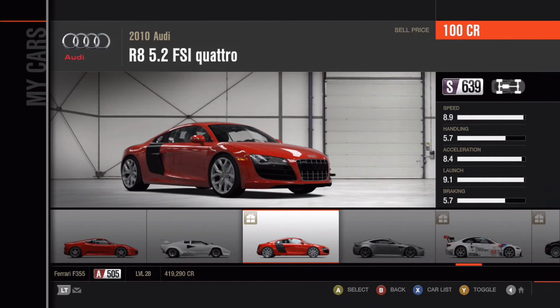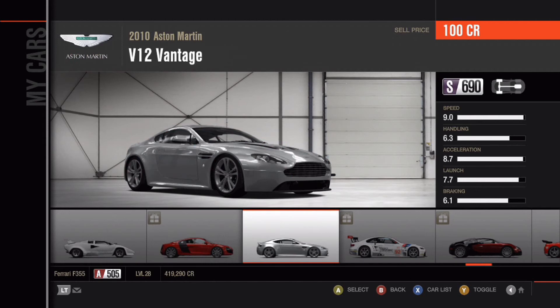Moving on to another gift car I don't really use: the 2010 Audi R8 5.2 FSI Quattro — not much to say, it's a very popular R8 model. Moving on to the 2010 Aston Martin V12 Vantage — another car built by Aston Martin that didn't really turn any heads for me. I didn't think it was as popular as the DBS model, but the DBS model is two years older, so fair enough.